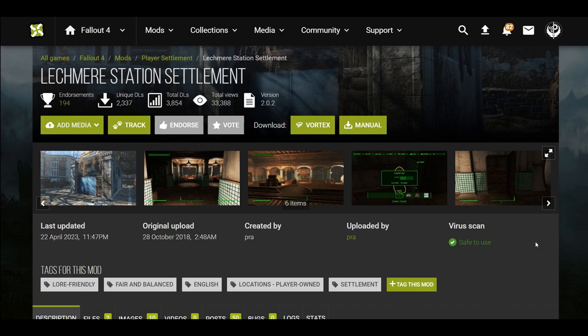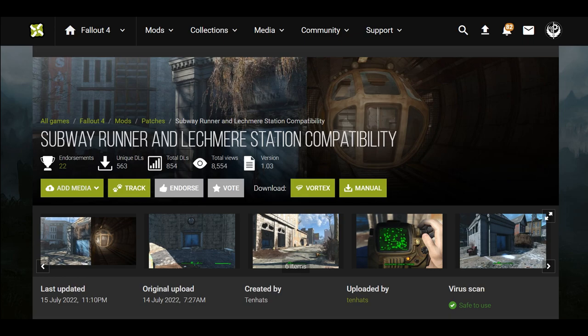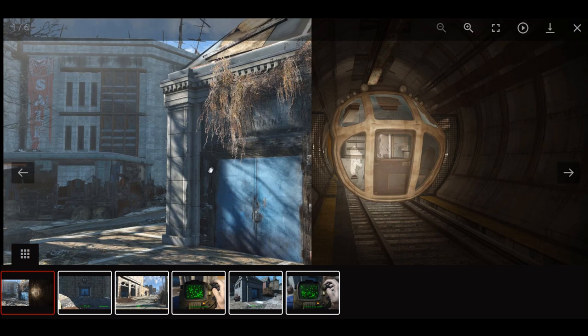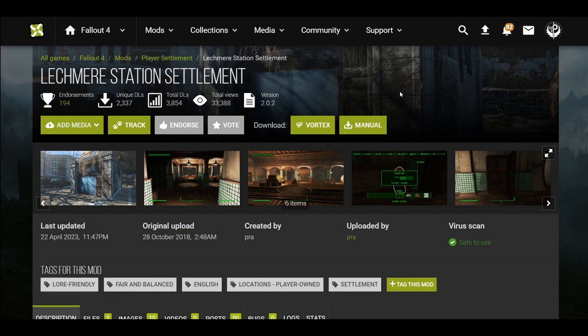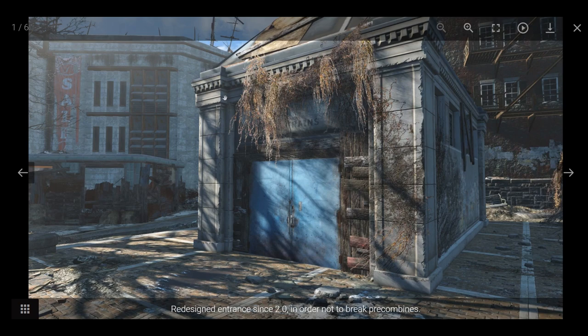With this mod the entrance is at a subway, which means it's going to be incompatible with Subway Runner. However, there is a patch — a Subway Runner and Leshmere Station compatibility patch — which I assume moves the Subway Runner door. This is the original location and I think this is the new location, moved down the block a little bit.